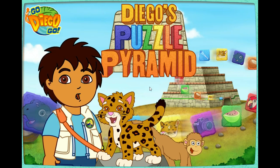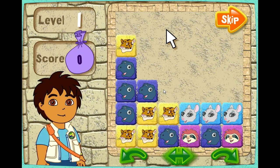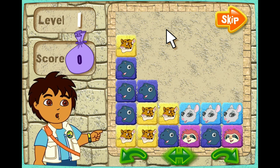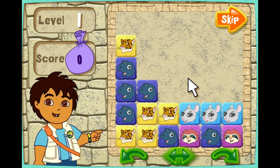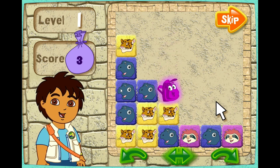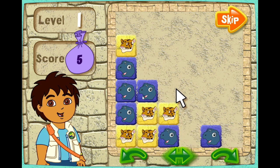Click on the arrow to start. To play the game, you have to find groups of the same blocks. The matching blocks have to be next to each other. Click on a block to make all of the same blocks around it disappear. When you see Rescue Pack, click on him to get rid of all the blocks that match his color.